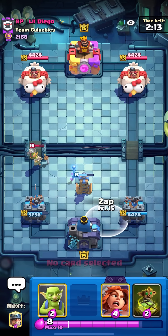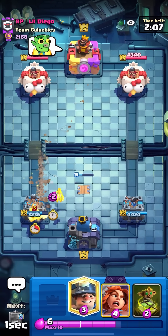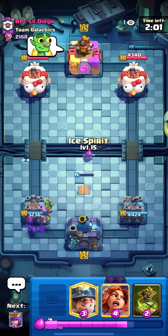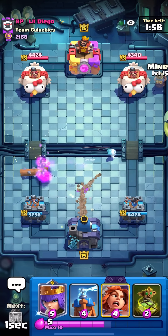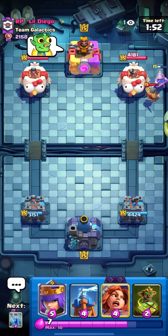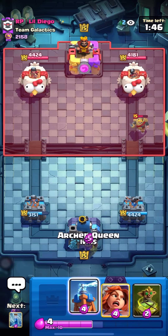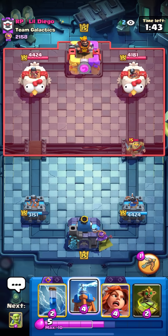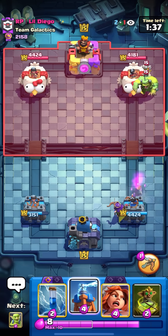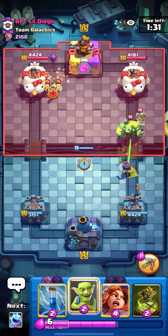I kind of had the worst start ever with him going magic archer, knight, miner first play on top of my miner. I'll goblins here — nice defense, not too bad. I'll ice spirit to predict the magic archer, can't really take any risks but I'll do it just in case. Nice ice spirit connection. I haven't even shown him my goblin curse yet, which is great.